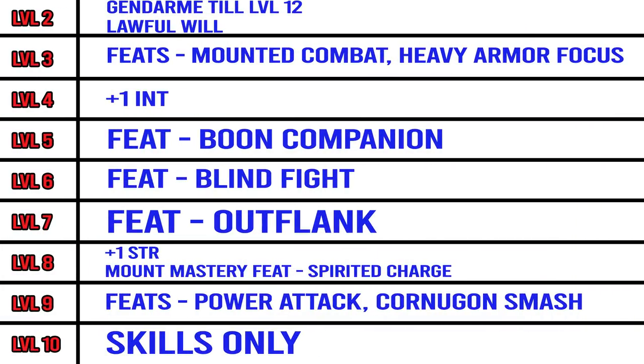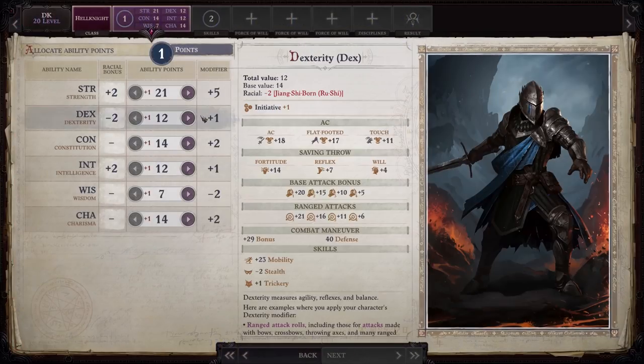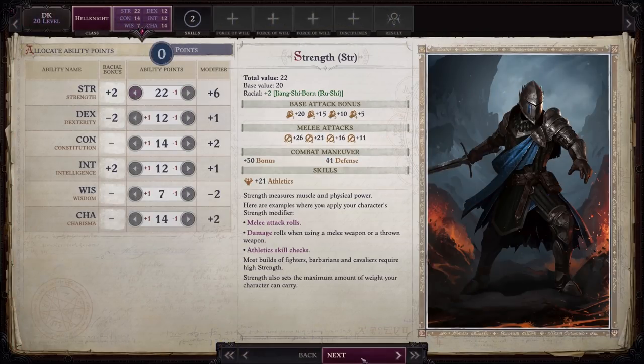Gendarme gets 11 levels first to unlock Mighty Charge, which expands the threat range of the wielded weapon and allows performing Bull Rush and Trip automatically when a charge attack hits. Scythe is the focused weapon because it resembles the Dreadknight weapon. Another reason is that Dreadknight is known for critical hits and Scythe has the highest multiplier, which we can take even further. Improved Critical Scythe is needed, which doesn't stack with Mighty Charge's expanded threat range but unlocks Improved Critical Mythic, adding x1 to the multiplier — meaning every crit is now multiplied 5 times.